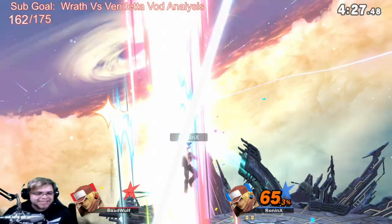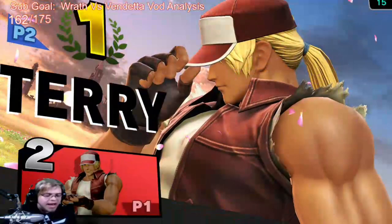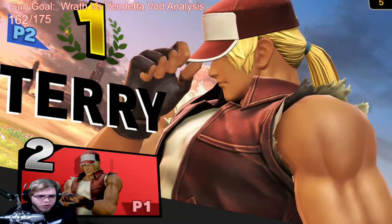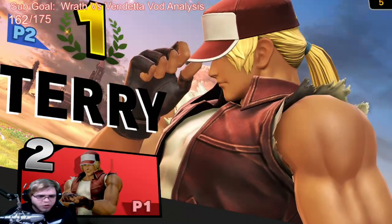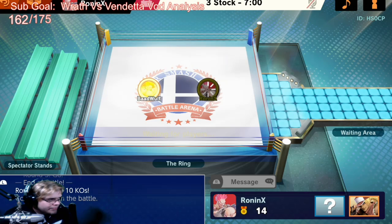If you notice, I'm constantly spacing with the F-Tilt, and if you're far away from F-Tilt range, I use the opportunity to set up forward fair — just to keep pushing the safe pressure on block. It's all about spacing those mid-range normals and harassing your opponent on block, because eventually you're going to take down their shield and they're going to have to do something. Is all this making sense? Okay, dope. Is there any specific questions for this matchup? No, I think I just need to stop being scared with Terry.